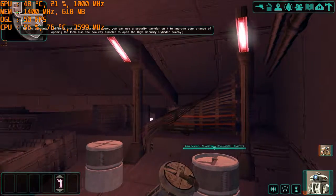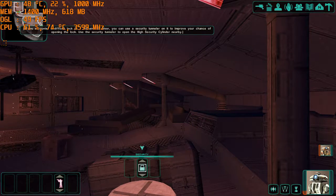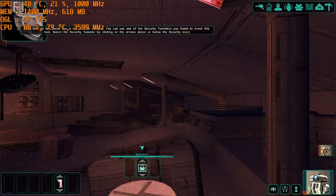If you encounter a difficult lock on a container or door, you can use the security tunneler on it to improve your chance of opening the lock. The lock on this metal box is too difficult to open. You can use one of the security tunnelers you found to crack this lock. Select the security tunneler by clicking on the arrows above or below the security icon.